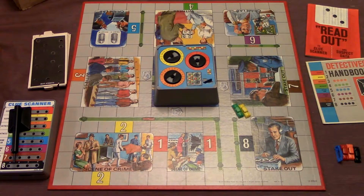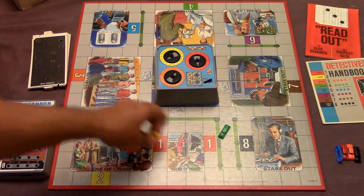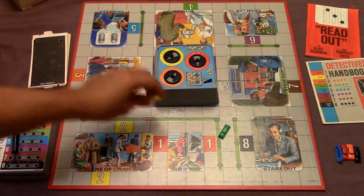Let's go ahead and show you the components really quick. We'll start with the cars here. There are six different colored cars and they look like this. In the beginning of the game you're going to choose one of these badges to start your car on.